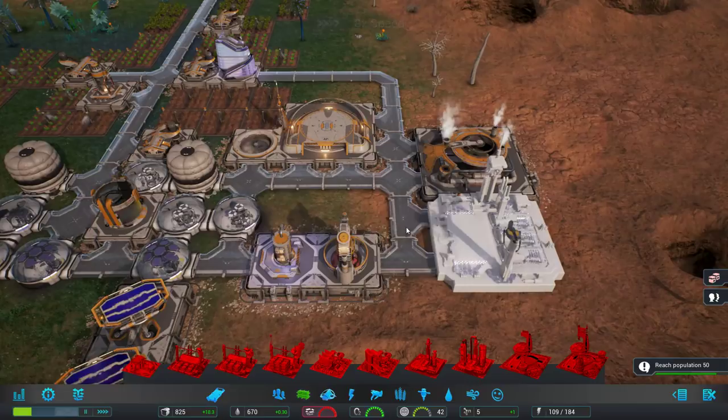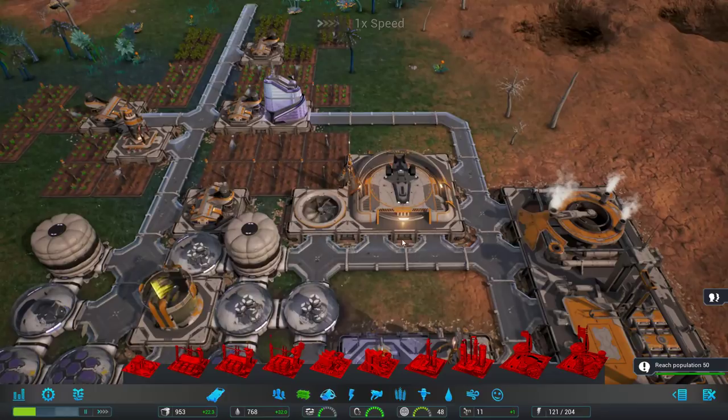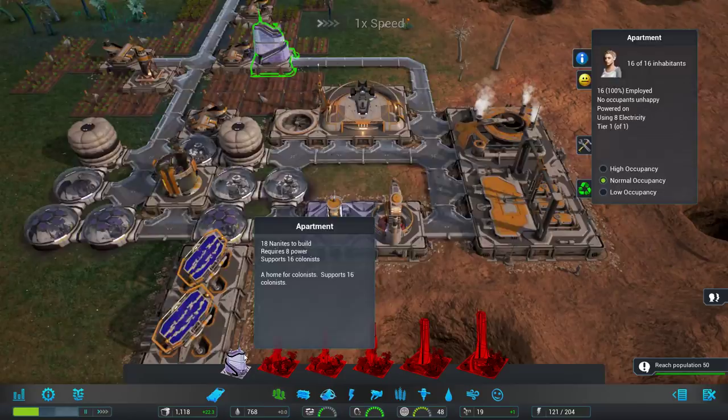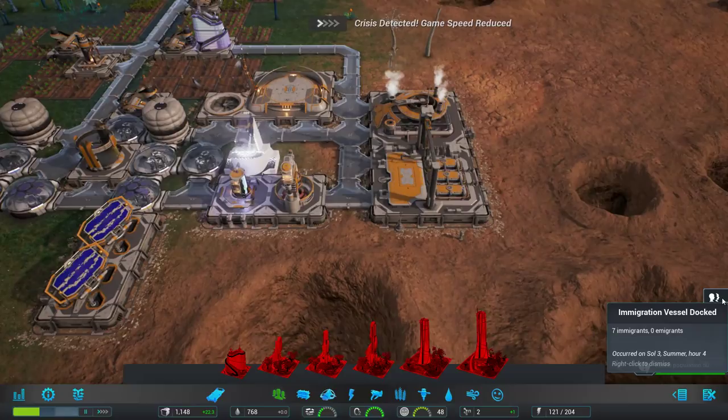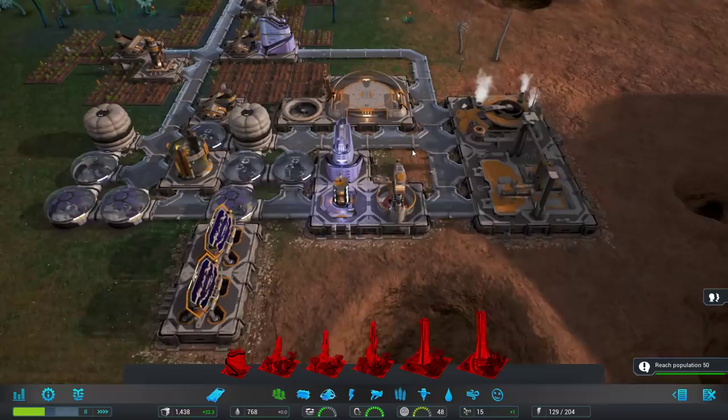We've got lots of room but insufficient housing — we are now full. I should have built a little bit sooner. I can't upgrade this one — oh, because it's an apartment, not a habitat. Let's go ahead and build another apartment over here because we want to use the space. Yes, we're full right now. But we'll have to build a proper habitat soon. Power is still stable — in fact, power will keep rising as we have more employees for the geothermal generator.